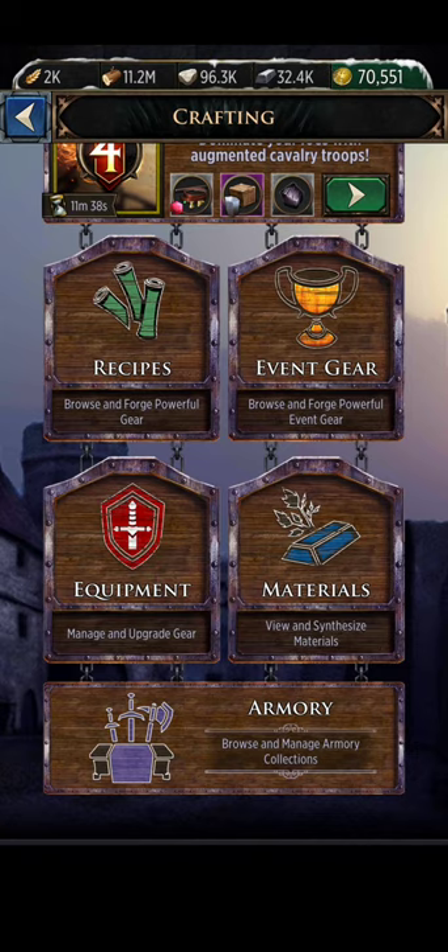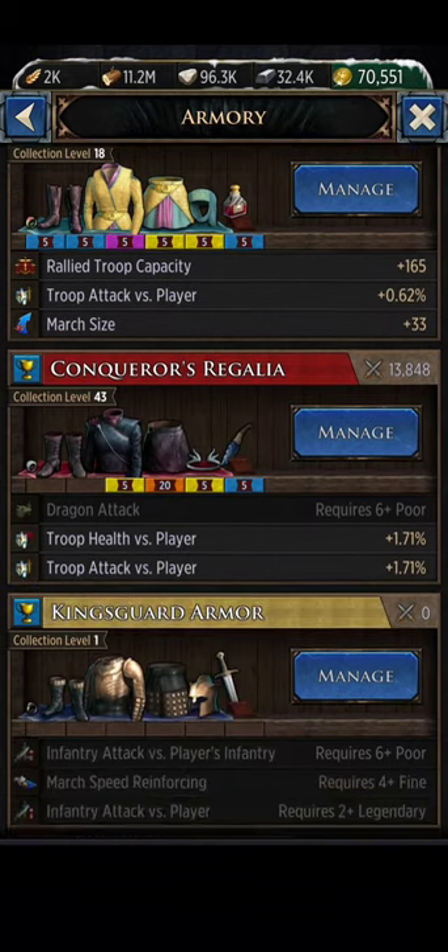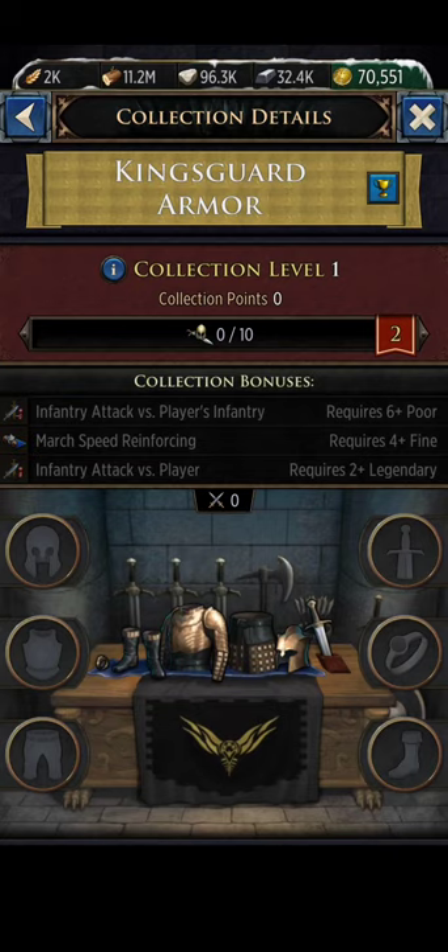So how do we do that? When we look at a set that is completely empty in an armory, you'll see that you have three grayed out bonuses that that collection could give you. In order to unlock all three, we need at least two yellows in the set — two legendary pieces. And then we need at least two other pieces in the set to be fine quality pieces or better so that we can unlock it all. The other two need to at least be poor, but I don't recommend putting poor pieces into your armory. I stick with fine or better.